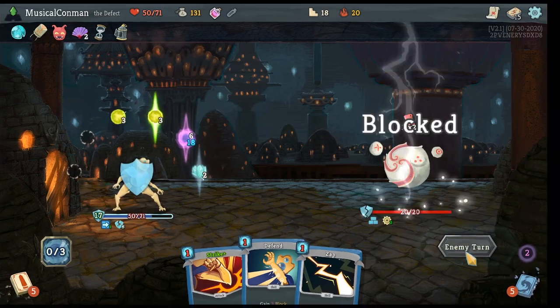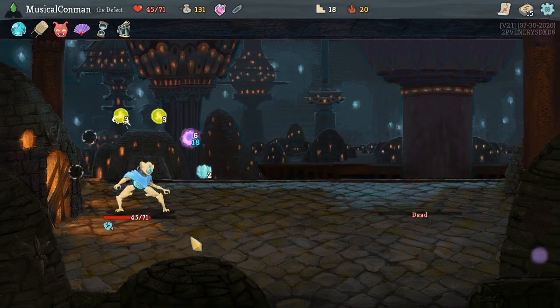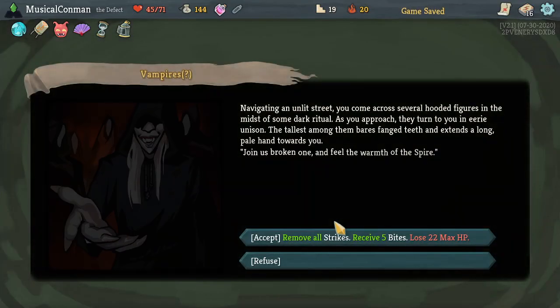The advantage of playing a Zap is that then if we play Ball Lightning and Cold Snap we can evoke the Frost Orb. We could also defend for 3 block but that doesn't inspire me. So we'll take 5. Alright, Doom and Gloom does it. I could have totally blocked for 3 there. Consume? Absolutely. Consume is huge for this deck.